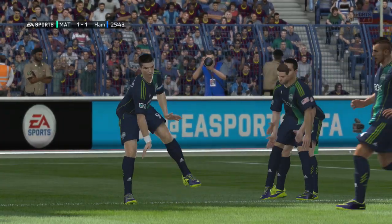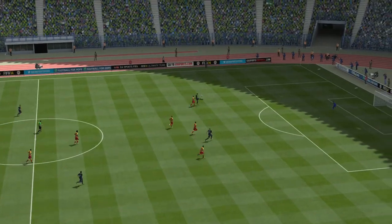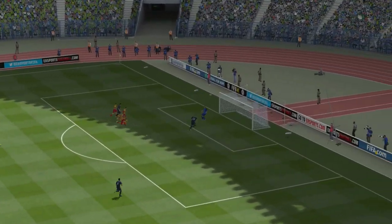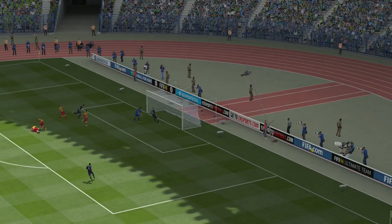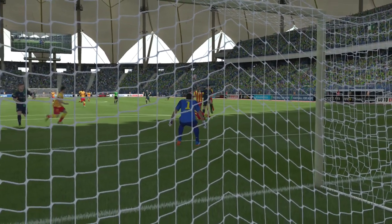A really nice chip there by Ronaldo — a lovely scoop chip to get the goal. There's a very weird animation right there; I'm sure EA just messed that one up. Good goal there by Ronaldo. You hold LT and X — or L2 and square on PS4 — to get this goal. Nice goal there by Ronaldo.